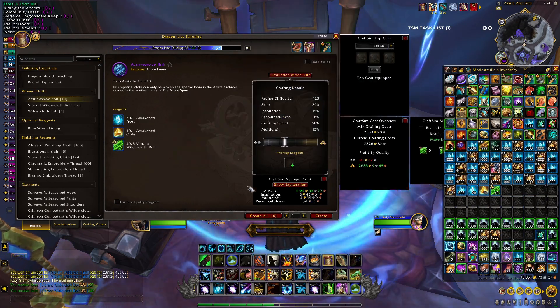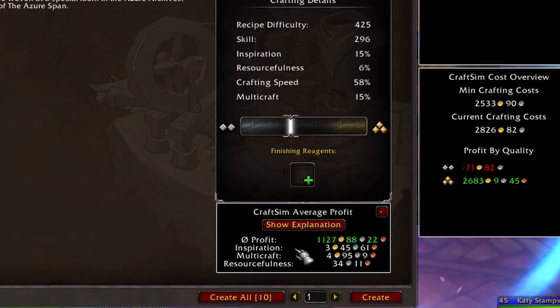Using the crafting sim add-on you can see that the multi-craft is the better of the bonuses to have, so we chose that.